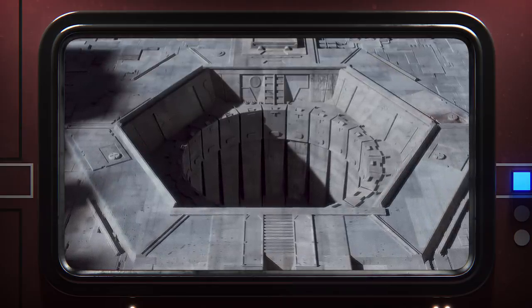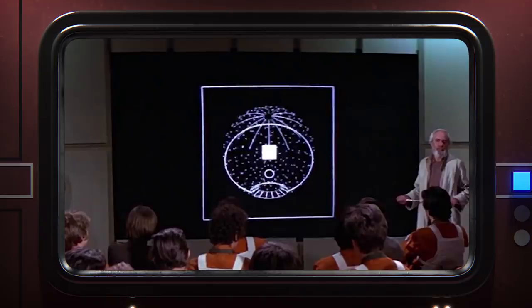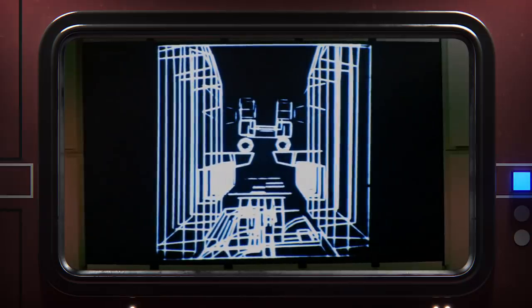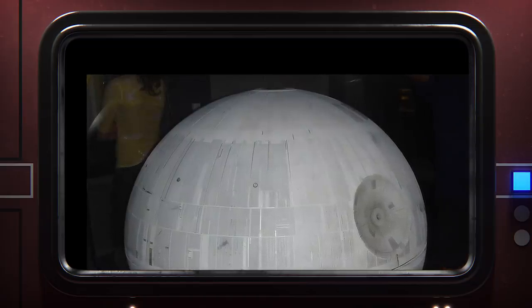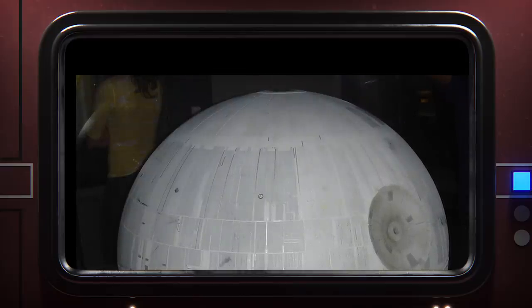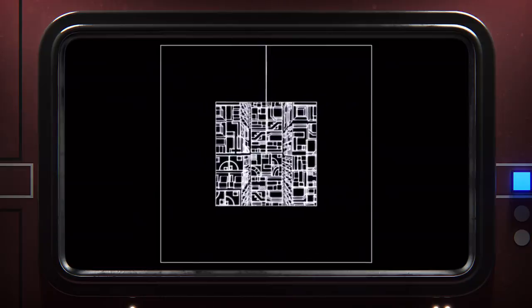And not only that, but Dodonna says "a small thermal exhaust port," which leaves open the possibility for many more. Indeed, the schematic graphic that illustrates where the trench and exhaust port are located shows at least 12 trenches, all of which we can easily assume lead to their own small thermal exhaust ports. These trenches are visible on the Death Star itself, and if we count them on the shooting miniature, there are at least 18 such trenches — which suggests the Death Star has not one exhaust port, but at least 19. One large main port and 18 small ports. And that's just counting the ones in trenches near the North Pole. There could be dozens, hundreds, or thousands of other exhaust ports all over the Death Star.